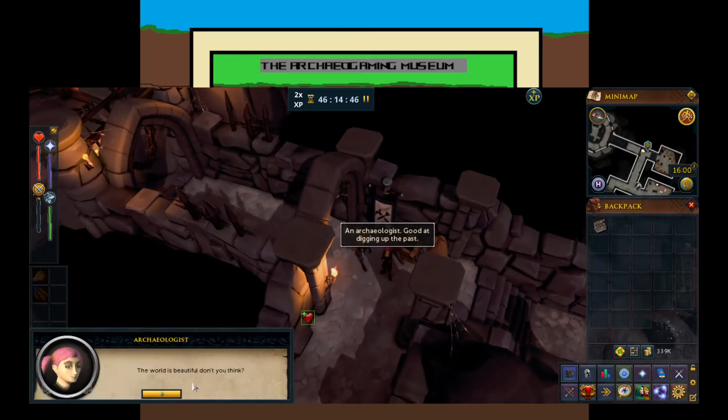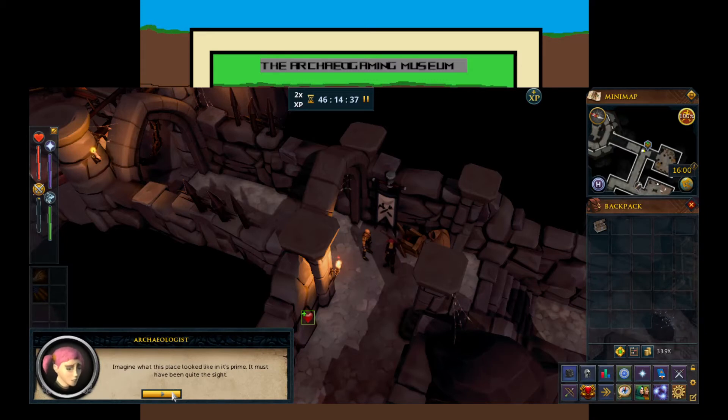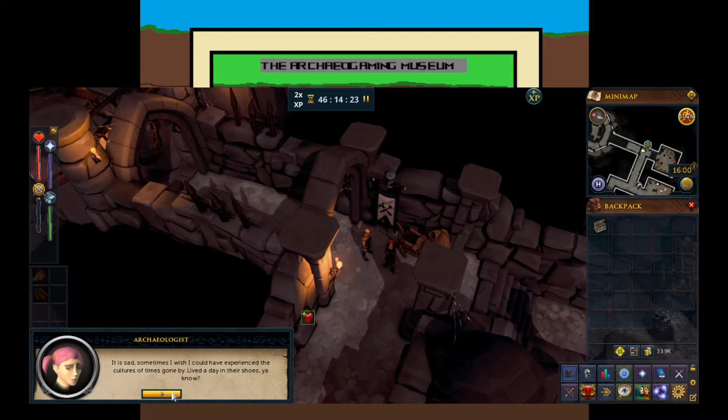One of the in-game archaeologist NPCs says: 'The world is beautiful, don't you think? Imagine what this place looked like in its prime - it must have been quite the sight.' I don't think 'beautiful' is probably the right word for this place. Another NPC says: 'It's sad sometimes - I wish I could have experienced the cultures of times gone by, lived the days in their shoes.' Well, that is what archaeologists do their best to do. We are the closest thing to time travelers - we are time detectives. We solve the mysteries of times long gone and walk in their footsteps, a pace behind.